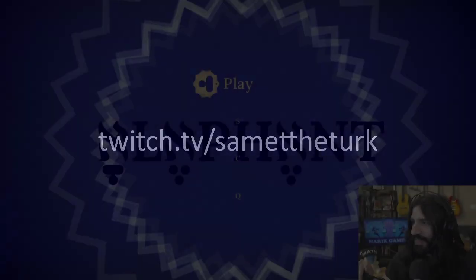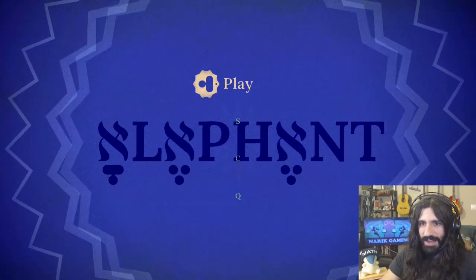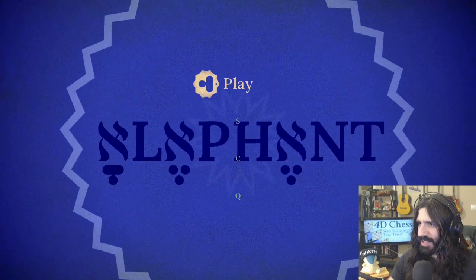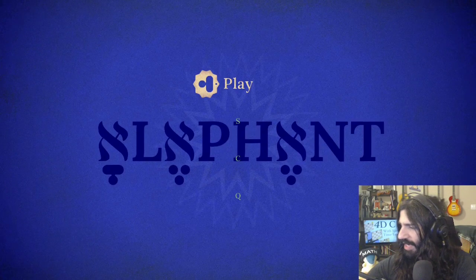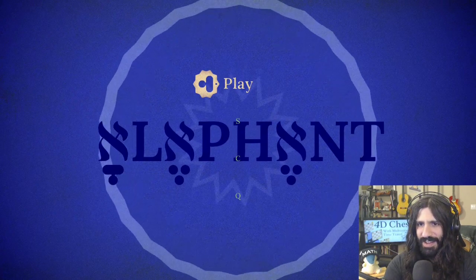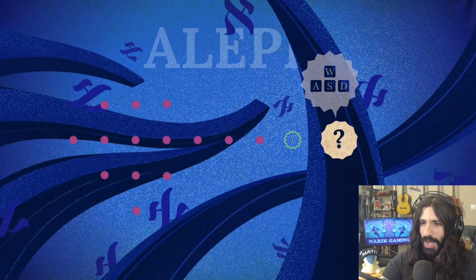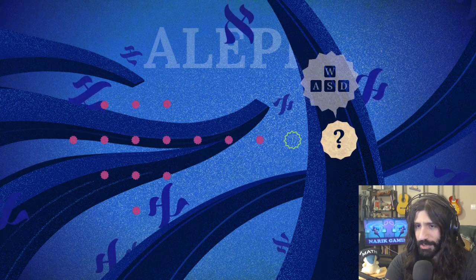Here we are. We're playing a game called Elephant, which is an indie puzzle game that comes out in one week. This is a beta key that I was given by the developers to check out. Let's just jump right into it. I was told that this is a wordless puzzle game about language, which sounds pretty cool.